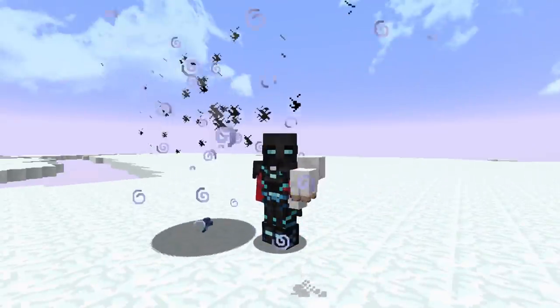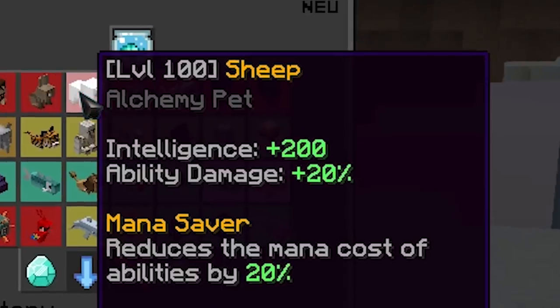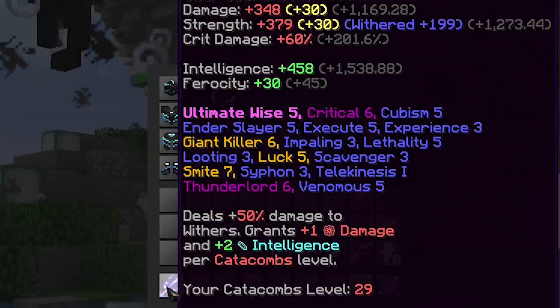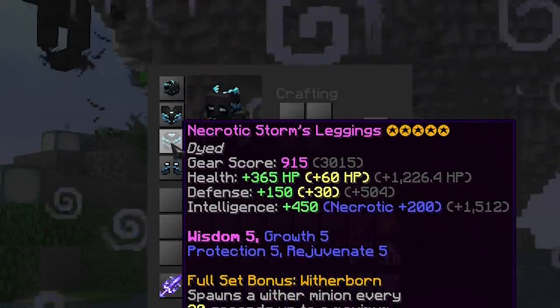Just kidding — the sheep barely adds anything to your mana pool outside of dungeons, but what it does do is increase your ability damage. In yet another unannounced change, the sheep pet now increases your ability damage percentage instead of just increasing it by a flat number. You can effectively double your mana pool by applying Ultimate Wise 5, then squeeze out just a little bit more with Wisdom 5 and Big Brain 5.